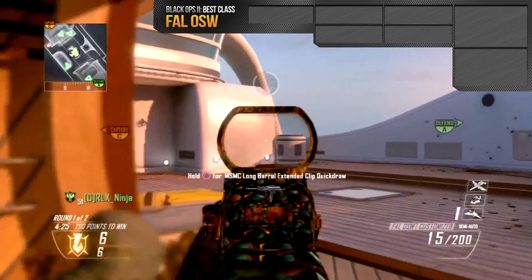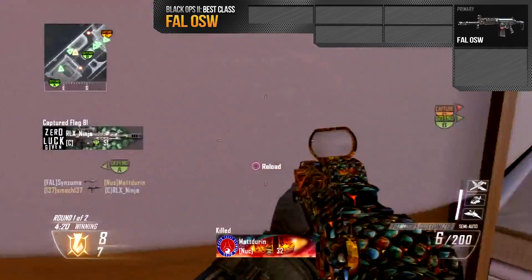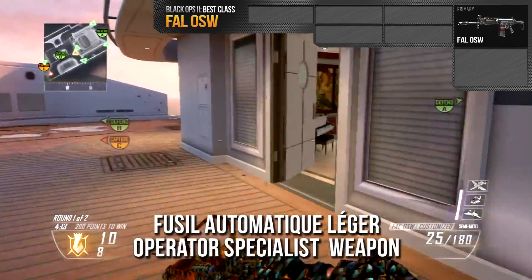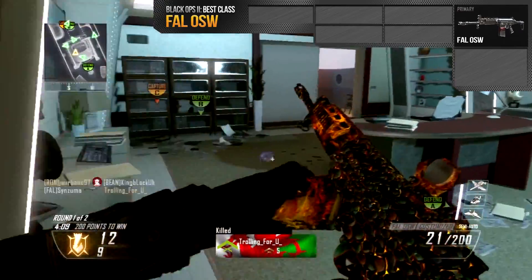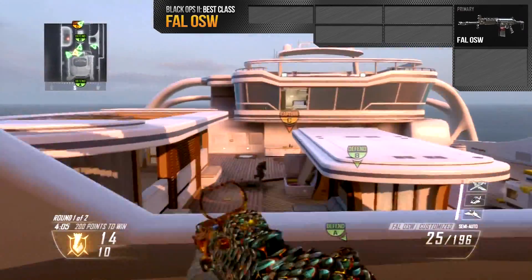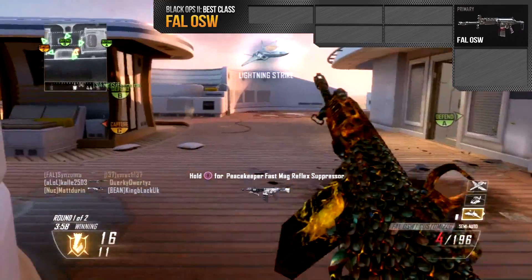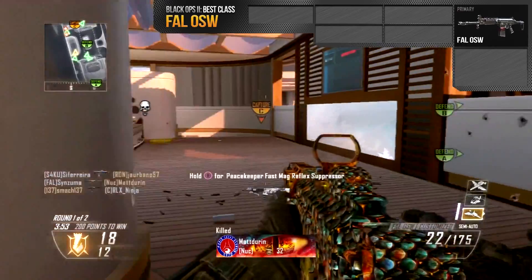Now onto my primary which is obviously the FAL OSW. I've always called this just the FAL because it's easier, but if you want to know what FAL OSW stands for I'll put it on screen. Now this weapon is an absolute monster. A couple of months into the game everyone used it with full auto and it got nerfed pretty quickly, and since then the amount of people using it has dropped — but this weapon is still amazing. With the perks and attachments I've added, it makes for a really good rush slayer class, and if that's your kind of play style you're going to love this.